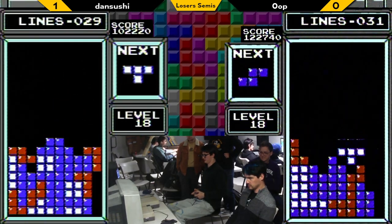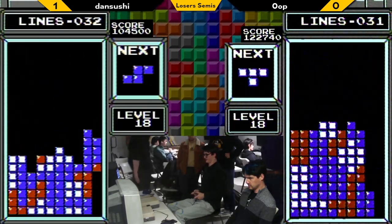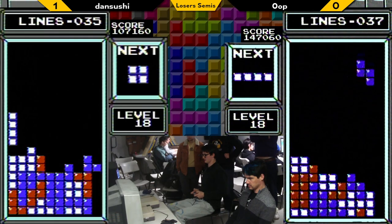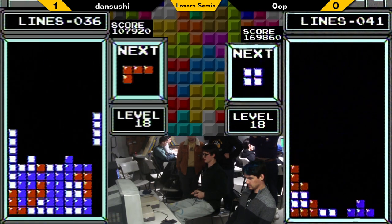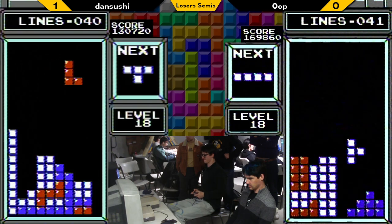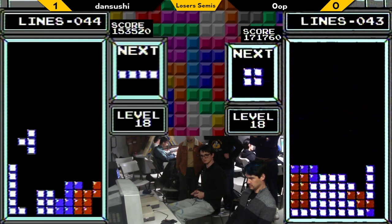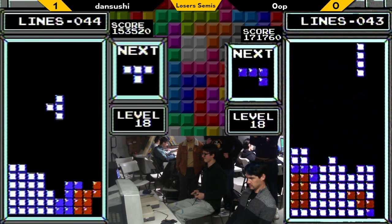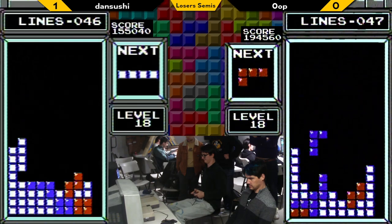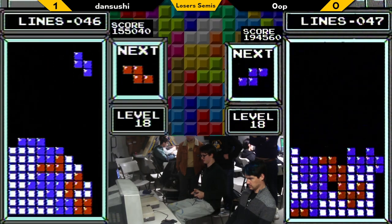I guess we don't need to give score checks because they can't hear us. Oop at 122,000 and Dan Sushi at 104,000. They are at about the same line count and about the same pace, although Oop may be about a Tetris ahead, opening that lead. I was asking earlier about the Honda Cup from a tournament perspective — the quality of life improvements in terms of automating the count for the chase-down sequences.